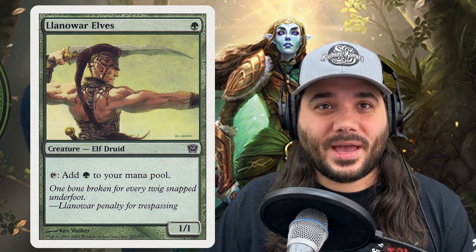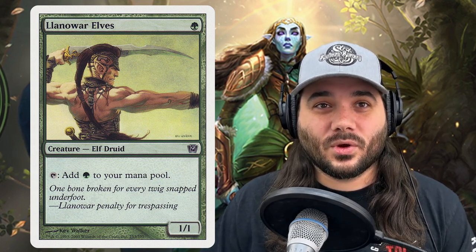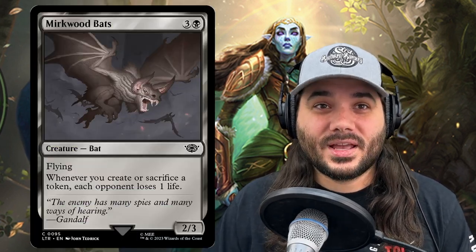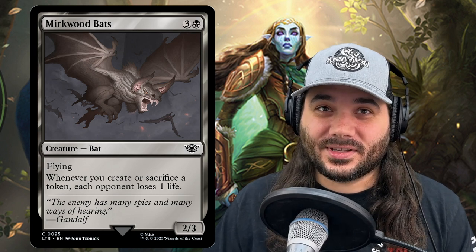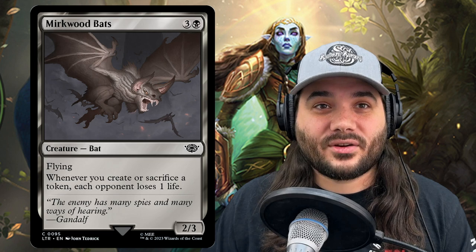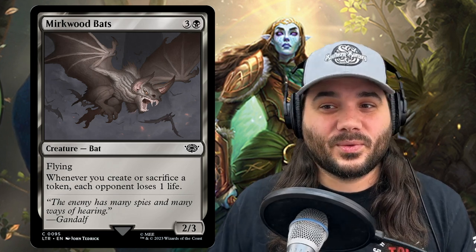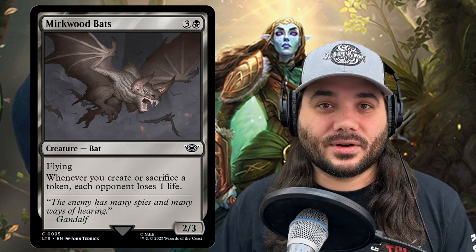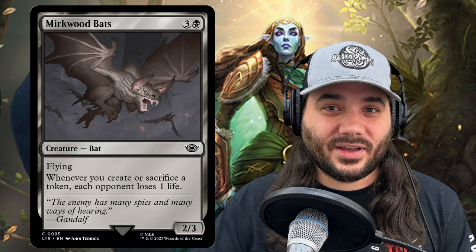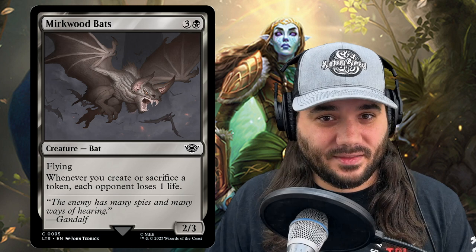We've got Llanowar Elves, another mana dork that's 1 green and adds one green to your mana pool. Next, we've got a newer card — Mirkwood Bats. This is not an elf, but it has flying, making it a 2/3 flying body. Whenever you create or sacrifice a token, each opponent loses 1 life. So if you swing in with Lathril and she gets through with five counters, you make five elves and each opponent loses five life — it absolutely has a place in this deck.